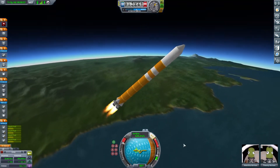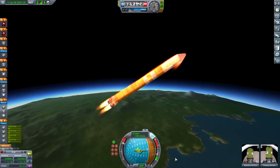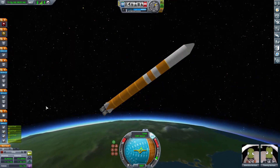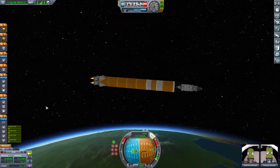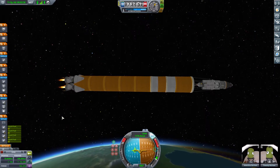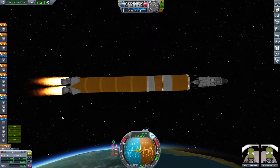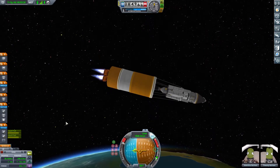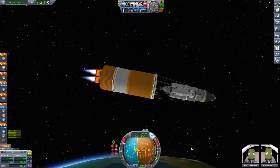The first stage is four Mainsail engines. The reason I've got multiple medium tanks is because I don't have access to the bigger ones yet — we need science for that. I'd like to finish the tech tree using science from our Mun and Minmus labs while we're traveling, and we need to get a chunk from Eve as well. The fairings are only this size because we used every bit of science we had to unlock them.